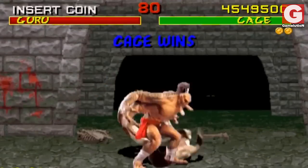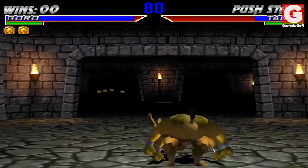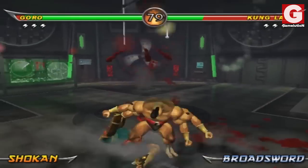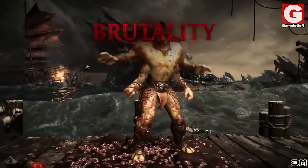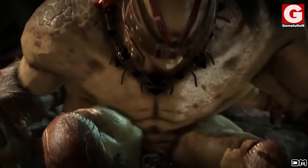Number 7: Goro's Leaping Stomp. It's arguably one of the most vicious moves we've seen in Mortal Kombat, and for a four-armed giant, that stomp suits him to perfection. Goro jumps in the air and lands on his opponents, causing some real damage in the process. He uses this move in his brutality to crush his opponents to pieces, and to rip his victims' arms and legs in his bestial fatality.